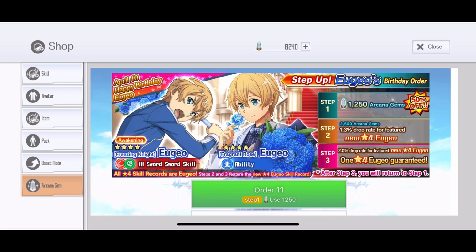So, short about the banner itself: it is a step-up banner where you have step 1 at 50% off, step 2 at regular price costing 2,500 arcana gems, and step 3 gives a guaranteed random Jojo skill record. You have a 2% drop rate on the birthday skills, which is really nice. Also confirmed: the four skills from the other banner, the Blossom Blue Rose, are in this banner too. So this birthday banner is more worth summoning on instead of the expensive five-step one. The total cost is 6,250 arcana gems — about one month of saving.